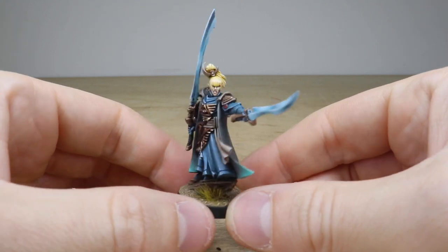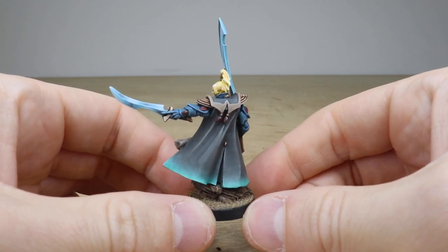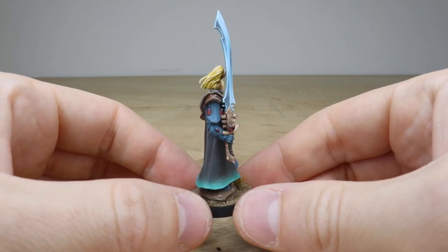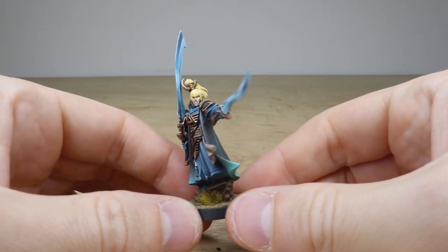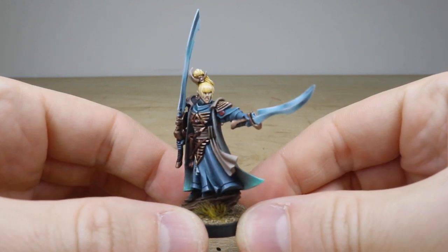Calum's done a great job on the miniature. You can see the really nice tonal variation on the cape — that sort of gray, brownish color through to that tealy blue at the bottom, which is lovely. All the gems are painted in a lovely red to complement that tealy color. Then we've got these awesome brush-blended power weapons, which is just great.